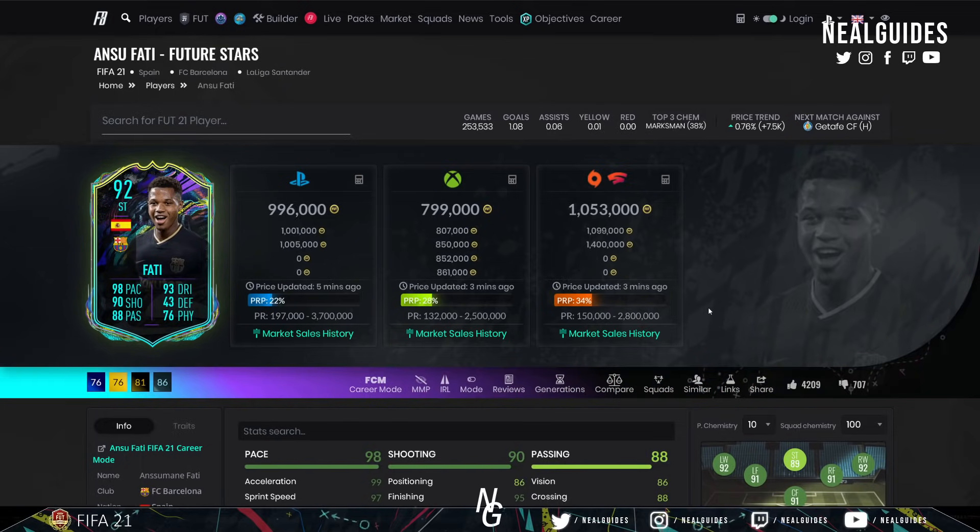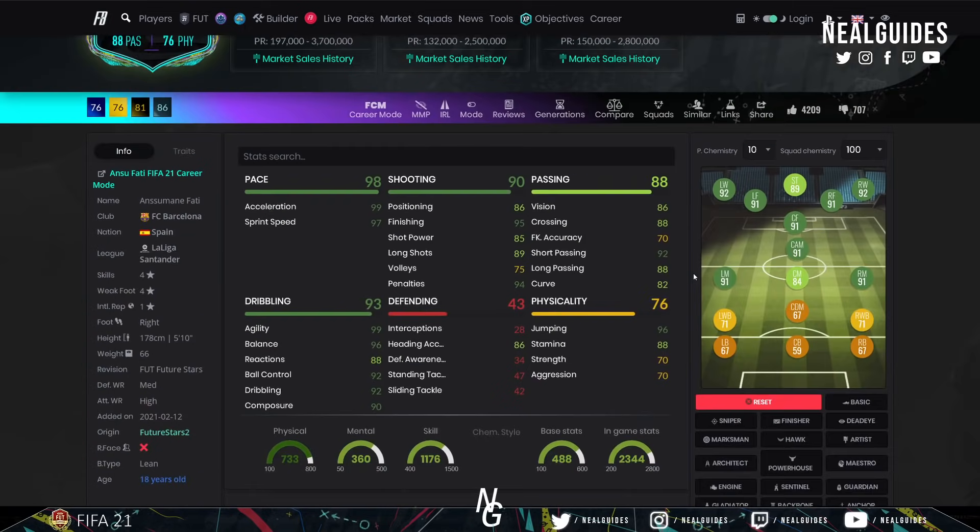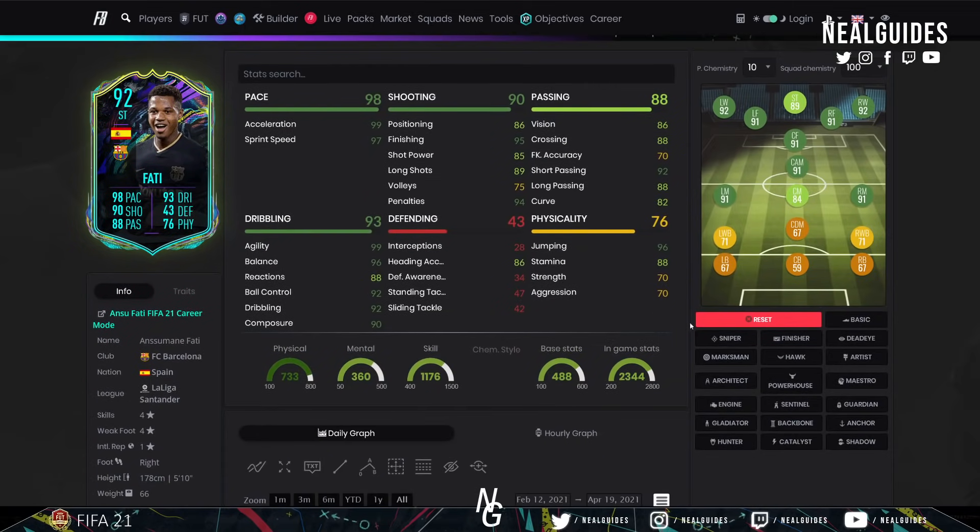Ansu Fati is just under a million coins but definitely a top-tier card. I'd go with a Finisher to get his finishing and shot power maxed out — he's got very, very good composure. Alongside Messi, they make two very good cards together. You might wonder why I'm not recommending newer cards — it's because five-star weak foot is what's most important. I'm focusing on finishing, composure, agility, balance, and sprint speed.